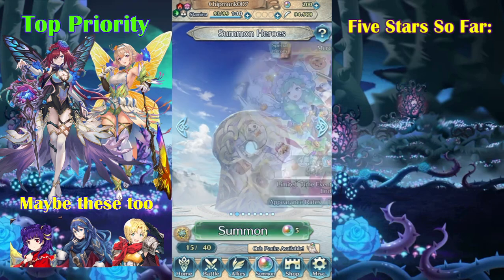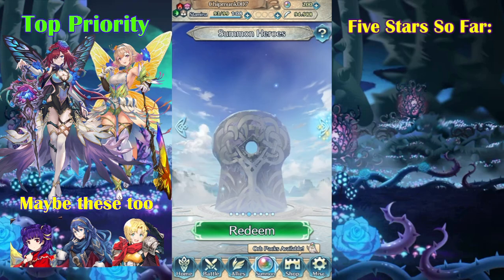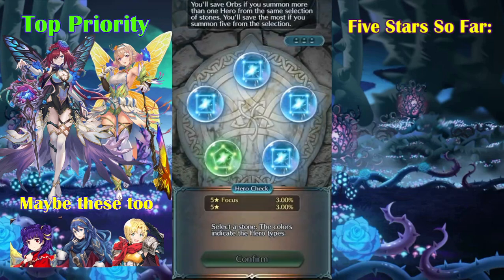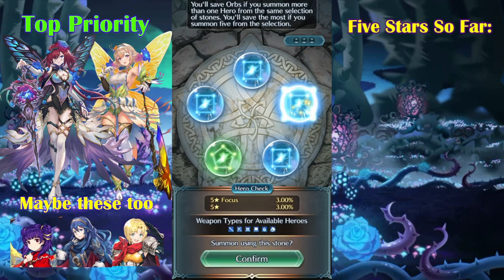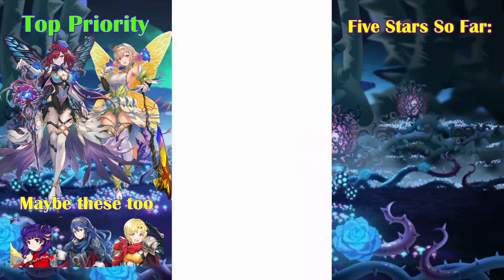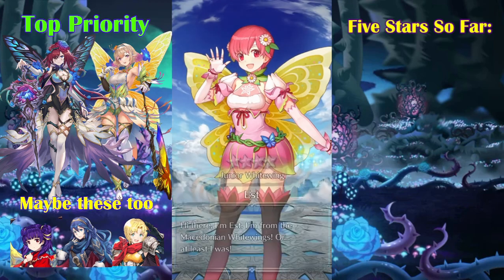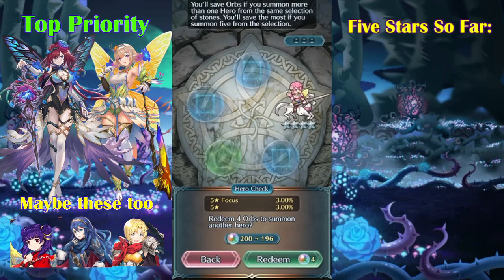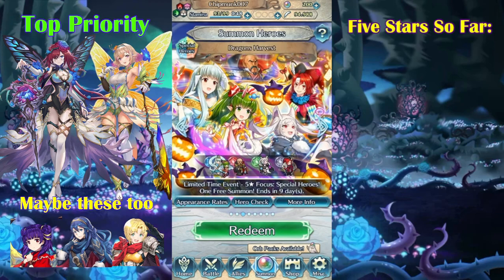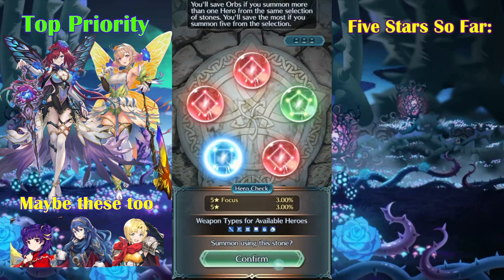Before we get into this — because I am a few days late — I have a few other free summons that we can do. There's no colorless, so let's just go with blue and try to get Monica maybe. Let's just get these first ones out of the way real quick. That is not Monica, but that is a Resplendent Est dressed as a fairy, so that is very nice. Let's see if there's a blue here.